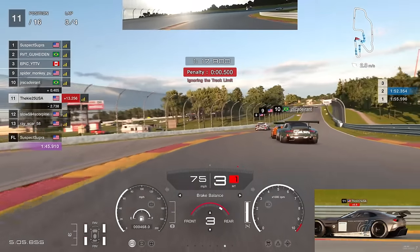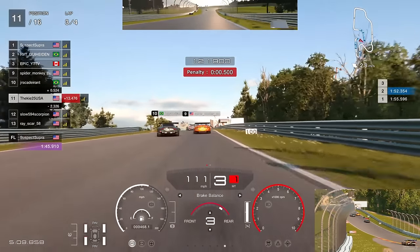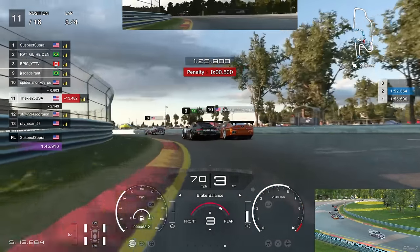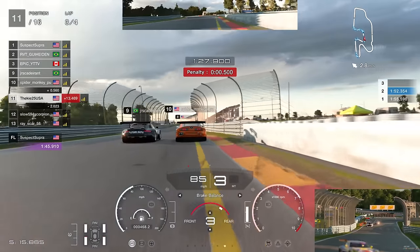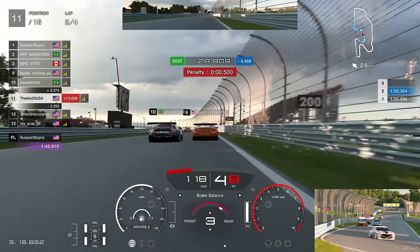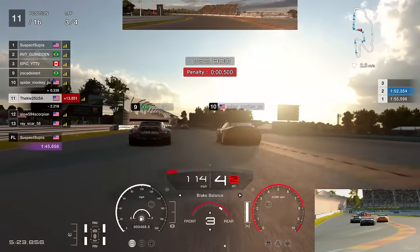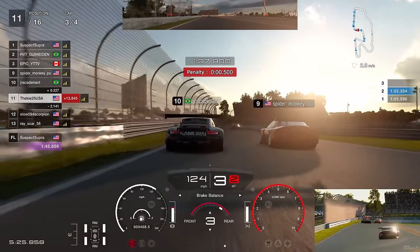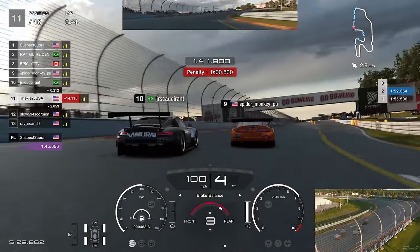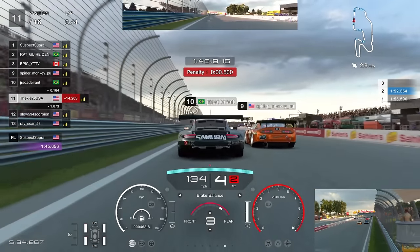Into the right-hand corner they go side by side - the Supra goes up the inside of the Porsche, and then the Porsche looks back to reclaim the position. But the Supra driver saw that lunge coming and got out of the way. They carry it side by side all the way through the corner, then side by side again at the final corner - they actually make it work. Pretty decent racing between these two.